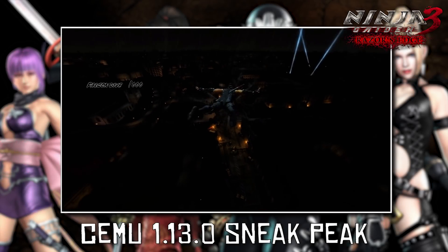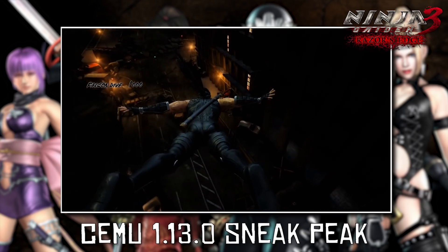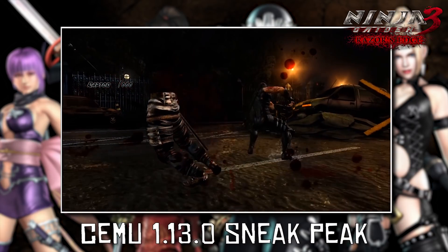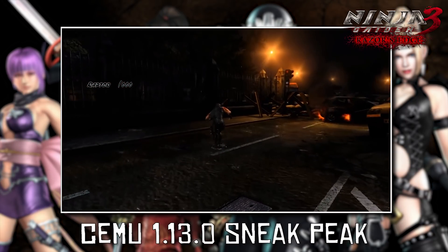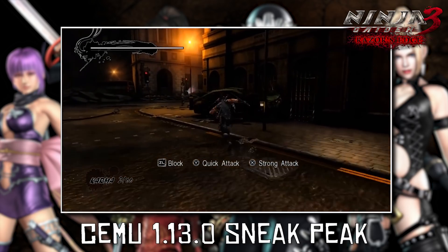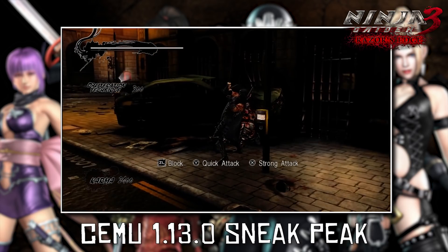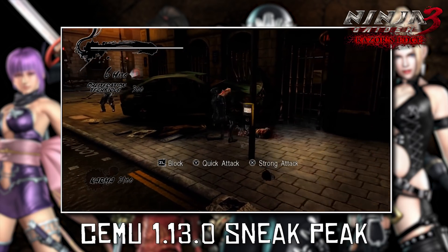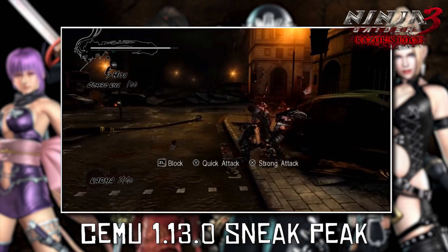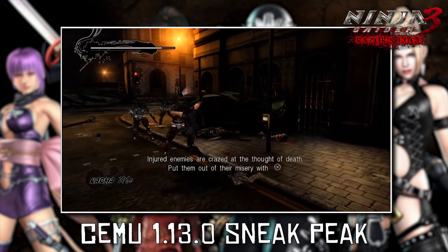Hey guys, what is up and welcome back to the channel. In this video, we are going to be taking a quick sneak peek at some behind-the-scenes footage given to us by the developers of Cemu Emulator itself. This footage is of Ninja Gaiden 3 Razor's Edge, a game which previously did not boot, did not render anything but a black screen, and is now currently in a working state as you can clearly see. The bootability and playability of this title is apparently due to the texture cache rewrite which we are going to be getting in Cemu 1.13.0 itself.